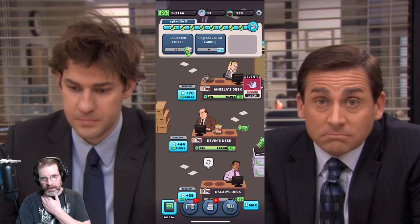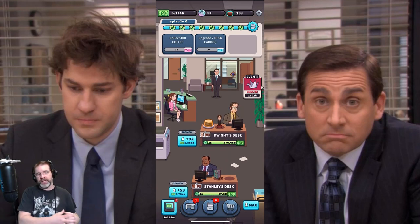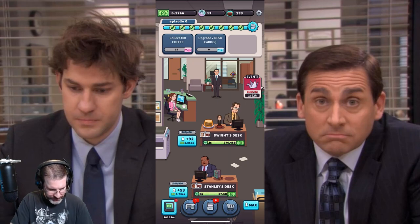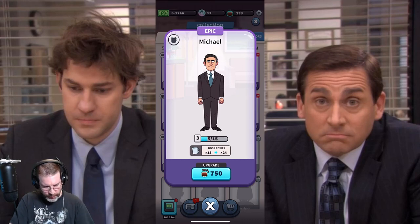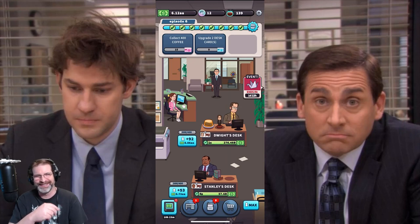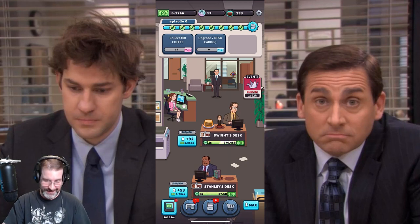Once you complete all those check marks, you can do the boss challenge. Once you complete the boss challenge, it takes you into the next day and the next episode, and the story continues to unfold. But really quick — if we take a look at Michael Scott, as you upgrade him it increases his boss power, and the boss power helps you with these boss challenges. My wife described it last night as the most violent challenge she's seen, and you'll see why — because in the boss challenge you've got to tap the screen fast.